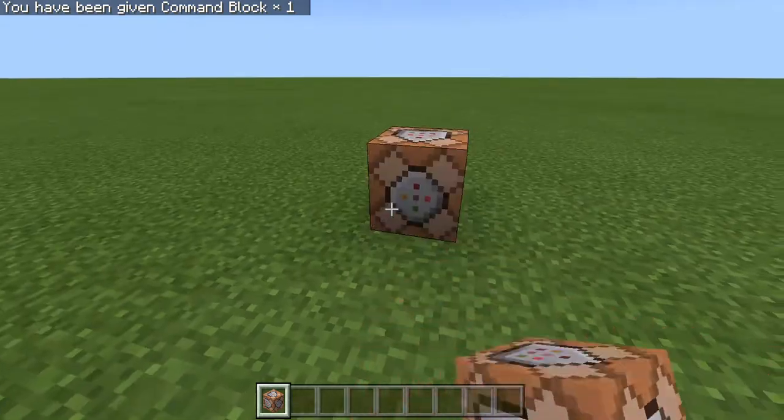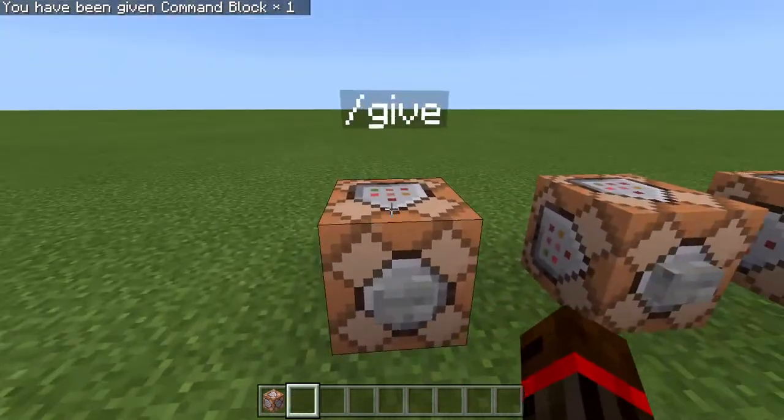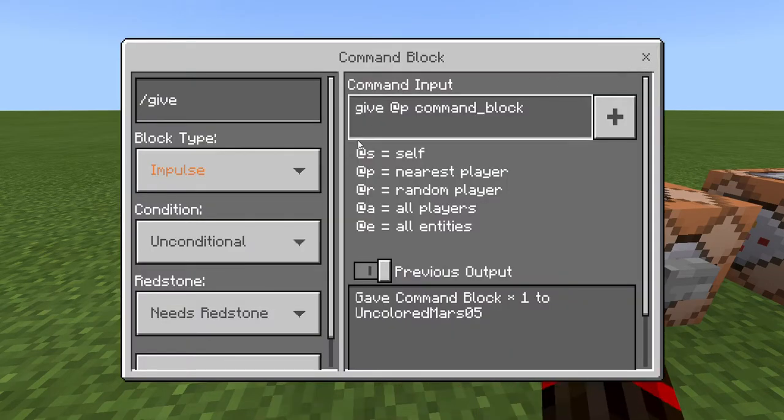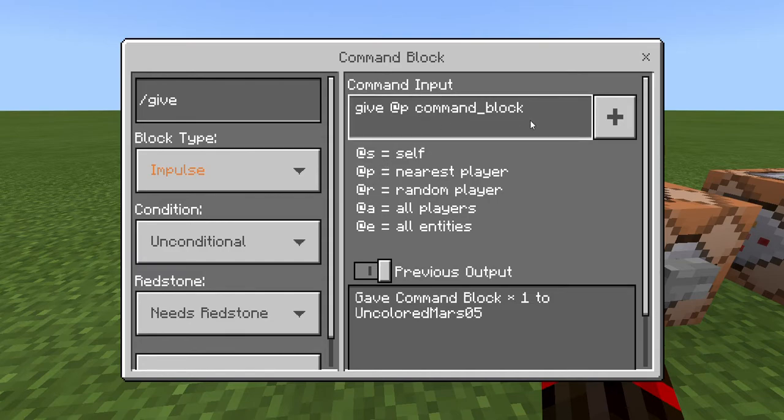I just gave myself a command block that I can place and put a command into. Let's look at the command that gave me a command block — it's the slash give command. So it's slash give, or in a command block: give @p which is nearest player, command block, and then you can do one or all the way up to 64 if you need 64 command blocks.